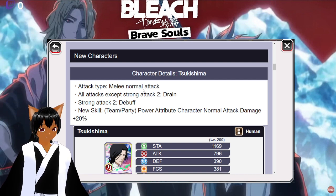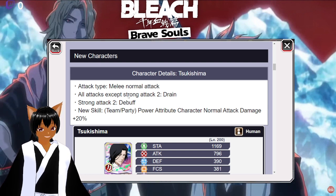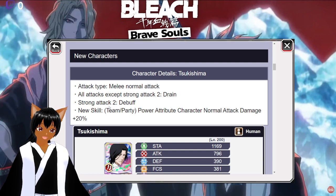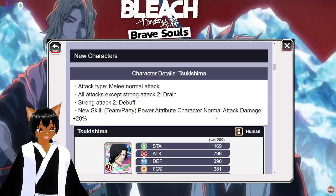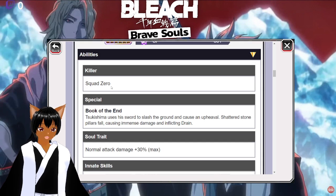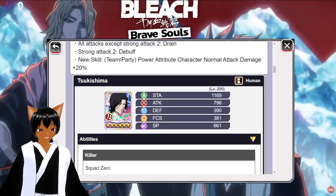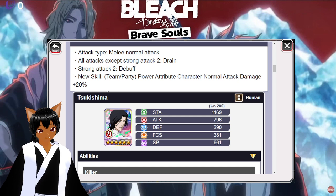Tsukashima is a melee normal attack unit, which I'm glad they updated — it now shows whether a unit is a strong attack or normal attack unit. All attacks except strong attack do drain, and strong attack does a debuff. His new skill gives the team and party a power attribute normal attack damage boost for 20. He has a Squad Zero killer for guild quest, and I think he'll pair really well with Yishin since he boosts normal attack damage.